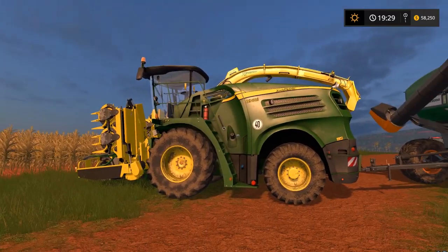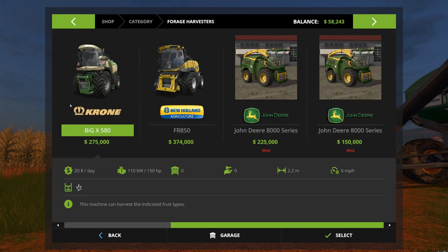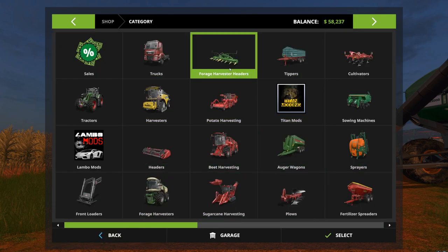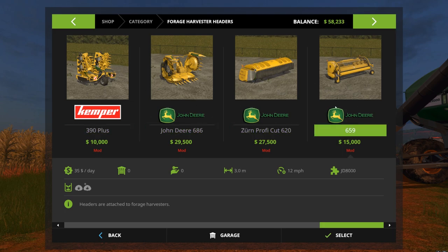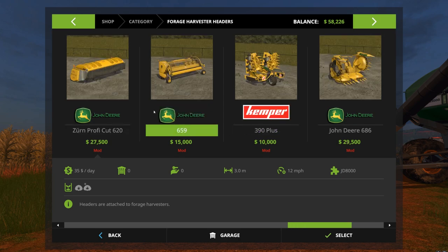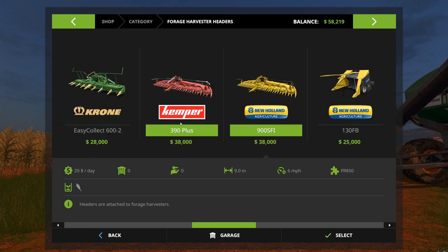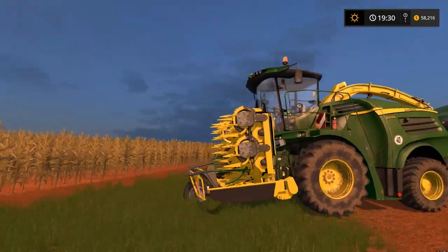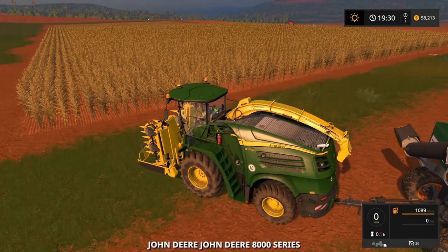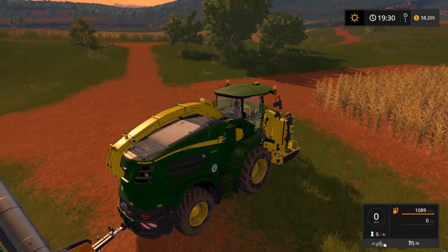The forage harvester I leased is a John Deere 8300i — it's a mod, about $150,000. I've got it attached to the Reebok Ninja 3300. The forage harvester can harvest wood chips, grass, or hay with different header attachments — you've got Krone, New Holland, Rosalmash options. I'm using the John Deere chaff and corn headers, which are nine meters wide. They can fold too. The auger wagon is attached so the harvester can spread directly into it.